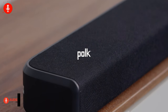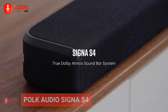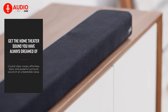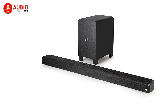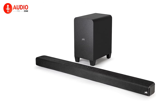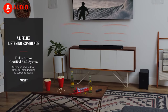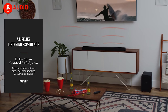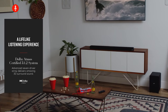First up, we have a soundbar from the reputable manufacturer Polk Audio titled the Signa S4. The advanced soundbar possesses an ultra-slim profile alongside a wireless subwoofer while brandishing an upgraded 7-driver array with a dedicated full-range center channel driver. Thanks to that, you'll easily get access to Dolby Atmos 3D2 certified true 3D surround sound, basically meaning you'll get next-level immersion straight out of the box.